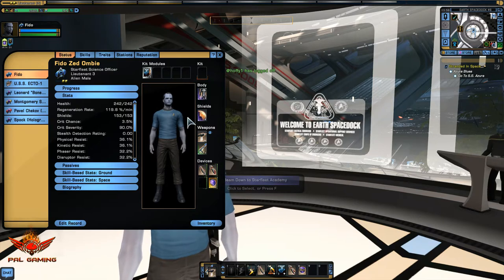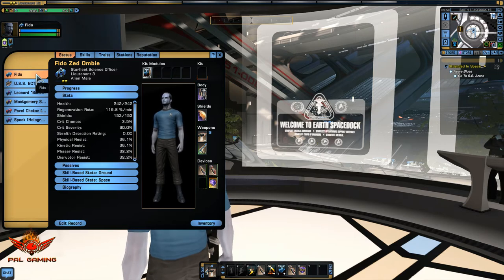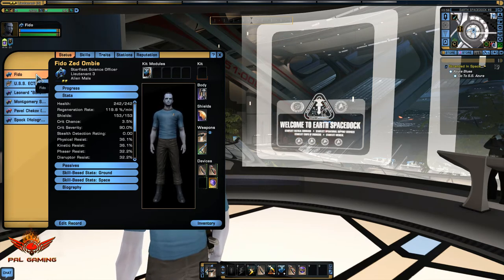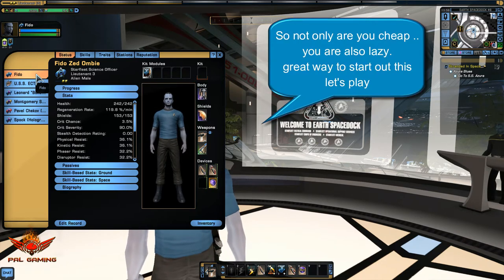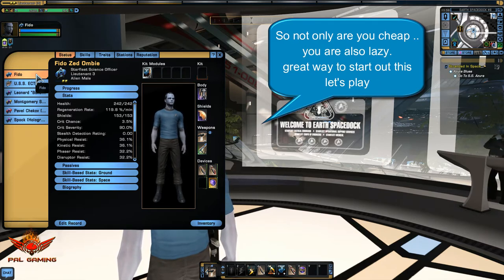Luckily for us, though, first mission and stuff like that, we don't have to worry about putting the right stuff on anything. Basically, from beginning to end until level 60, we're not going to worry about gear too much. We're not going to worry about upgrading. We're just going to save absolutely everything — EC, Dilithium, everything we get — we're just going to save it until we get to level 60.